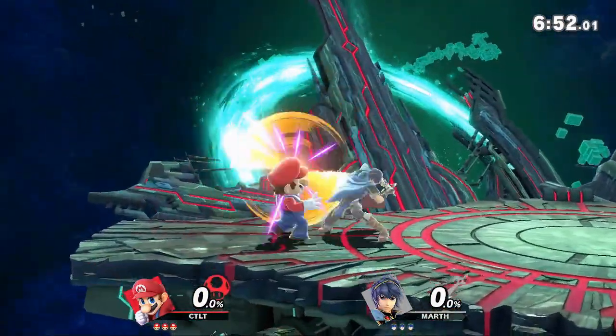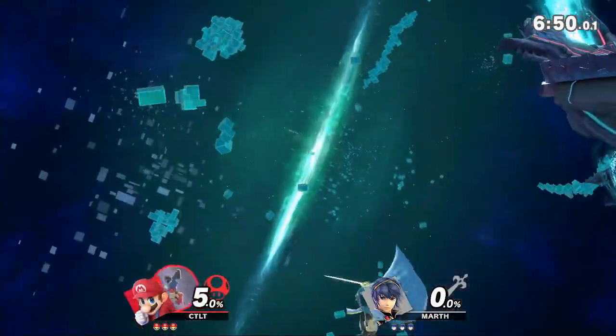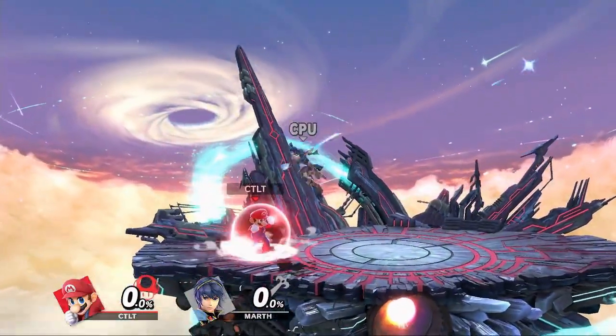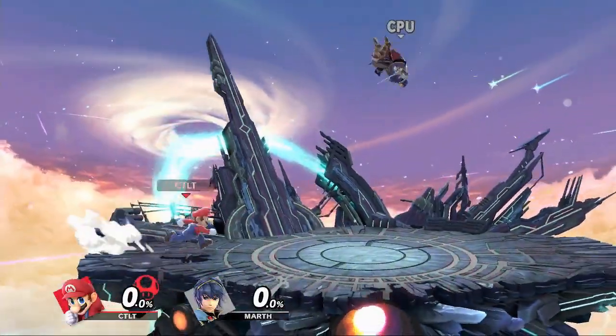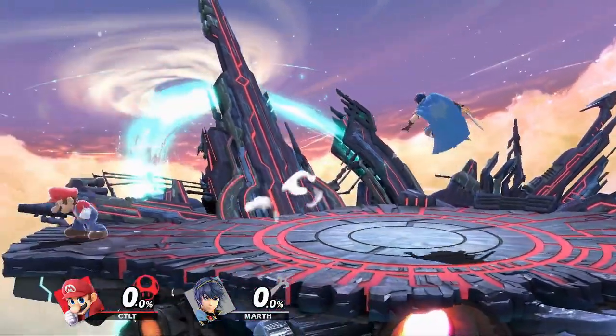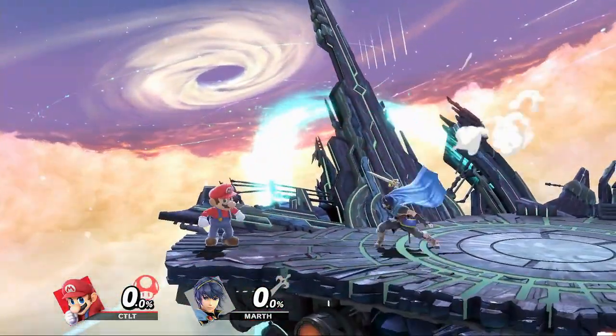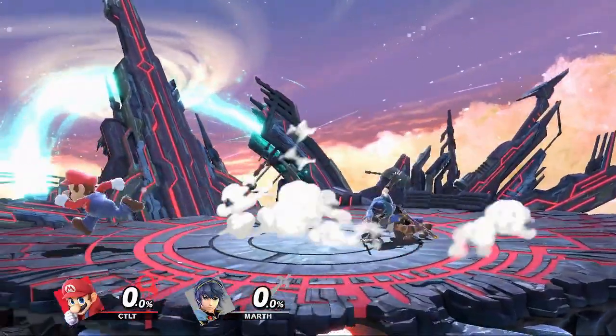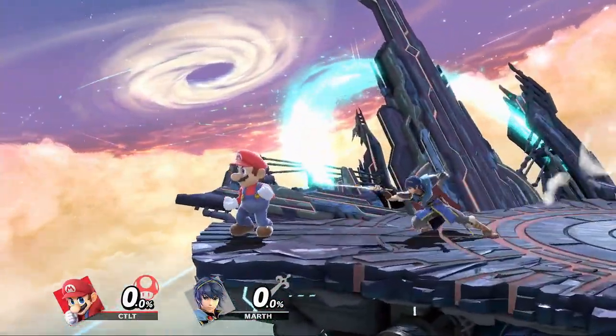This is referred to as winning neutral, and as you'd expect, this is often achieved by hitting your opponent. But there are other ways to win neutral — pressuring your opponent, or essentially scaring them in some way, can force them into shield, into the air, or into the corner of the stage. Although some might not consider this winning neutral, in each of these situations your opponent definitely has fewer options than you do.